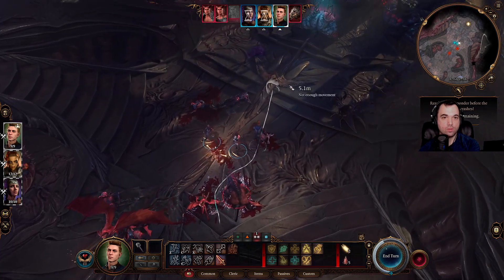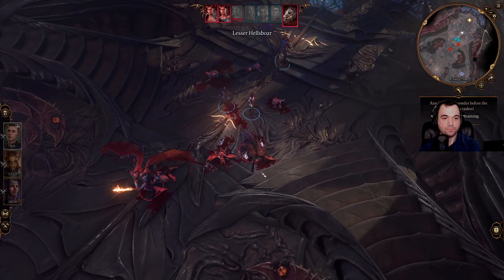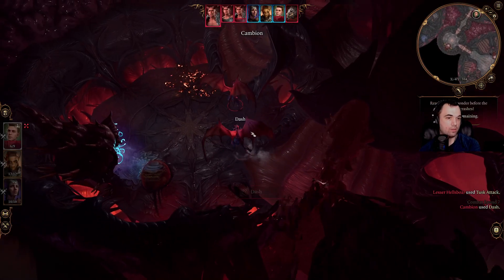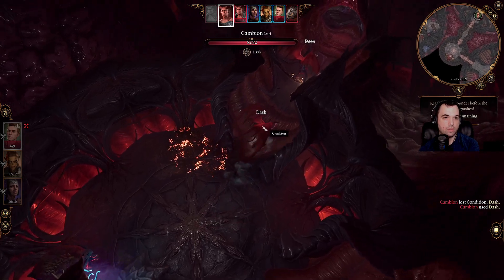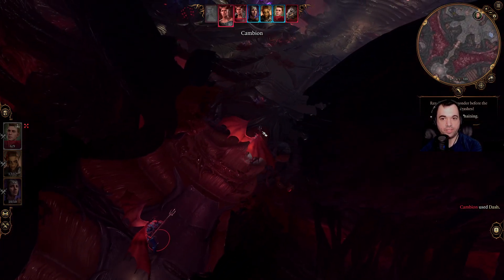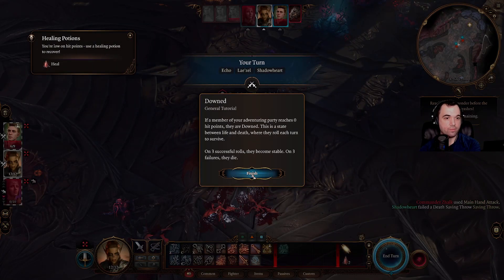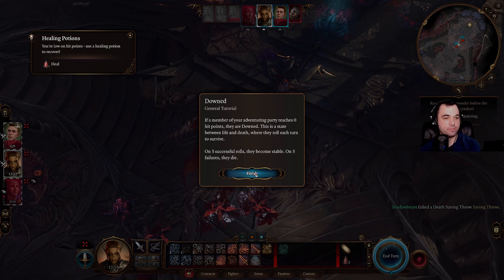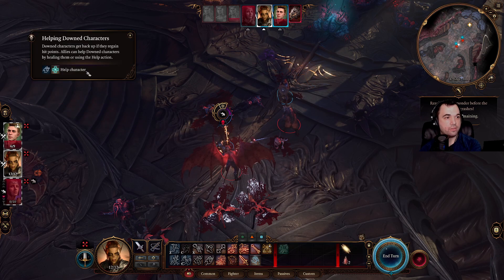'These boots have seen everything. Forward, Istik — before more dragons come.' Someone's coming at me — is this reinforcements? Come a little closer. We gotta get out of here. There are many weird heartaches here — they're in the downed state, the status between life and death. Where they will only survive on three successful death saves, and on three failures they die. Downed characters can get back up at 1 hit point — allies can help downed characters by healing them and using help actions.